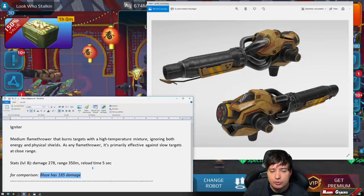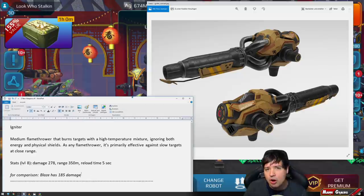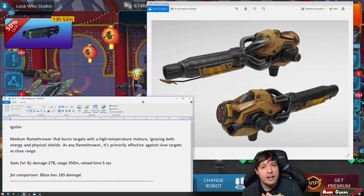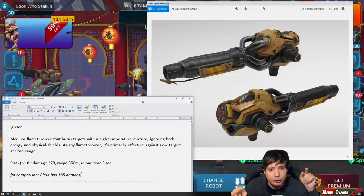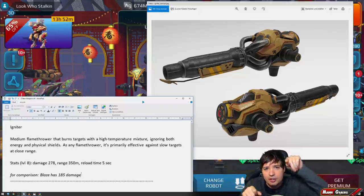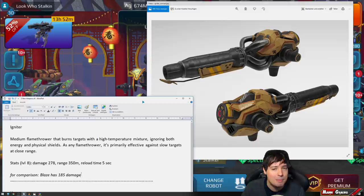The Blaze did 185 damage when introduced to the test server, and the Igniter does 278, so about 30-40% more damage output. It will be devastating — for example, four Igniters on a Spectre at the same time would be insane. Or crazy mixed setups like a Lancelot with two Igniters and an Ember — that sounds pretty dangerous.